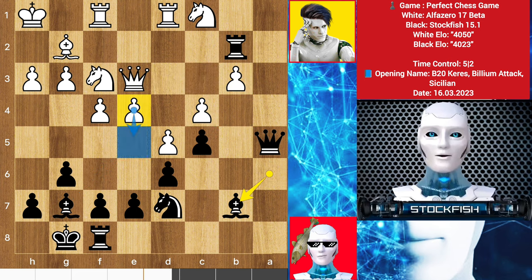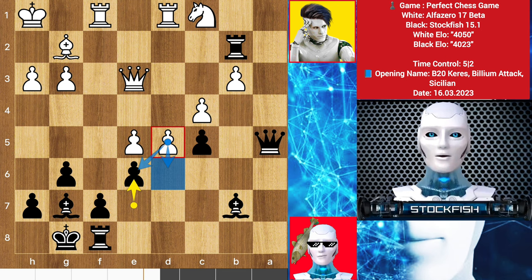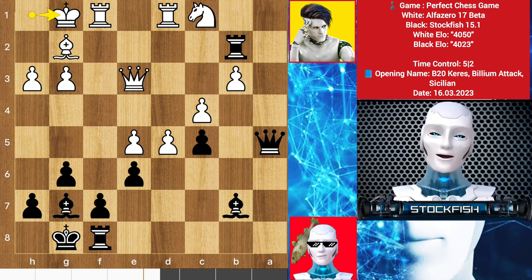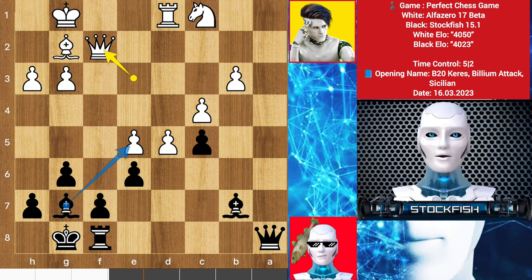Here you might think — why not alpha just push his e-pawn? But things are not simple. If e5 happens, then takes, knight takes, takes and takes, e3 — the pawn cannot move or take because of the bishop and rook lineup. After king slides, queen a2 adds pressure, rook here, takes and takes. You will lose the e-pawn and the position will be bad for white.